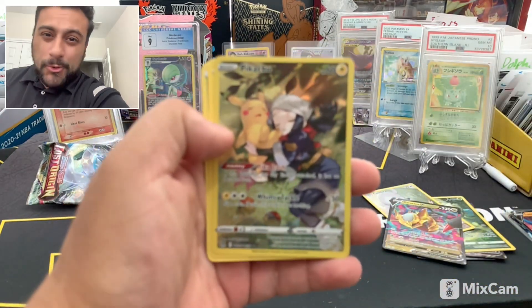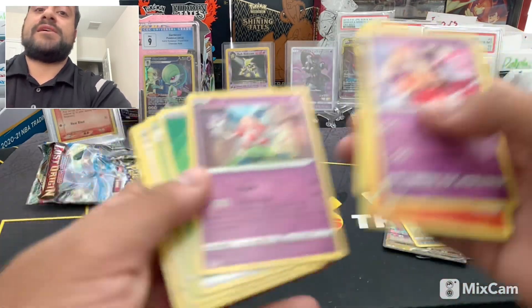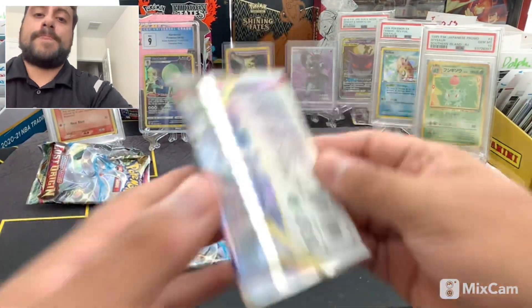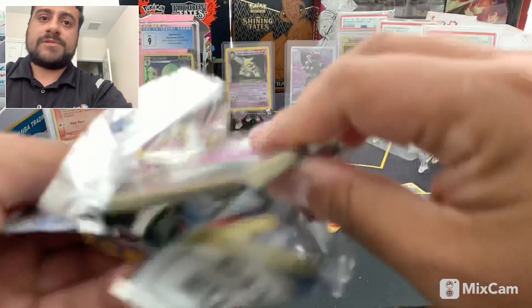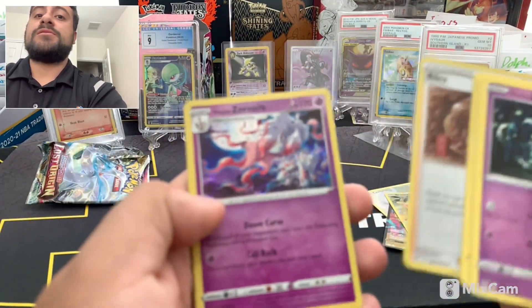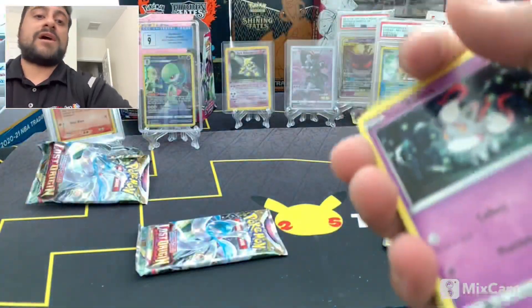Oh let's go, we got that Pikachu! Oh that's nice, that is nice — it sounded pretty good too. Poker is mine right there. Come on baby. See, that's a hit — it's a black border. And it's nothing, just a regular — that's a nice looking holo. Then we'll go to the last pack.